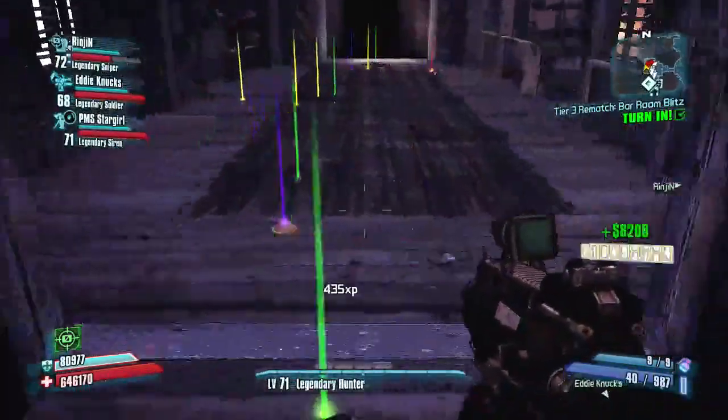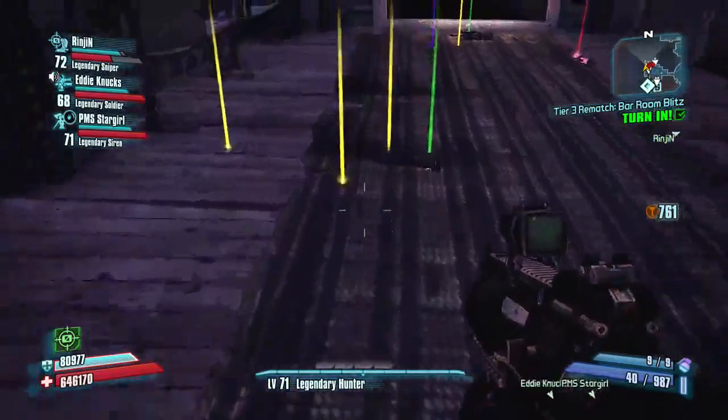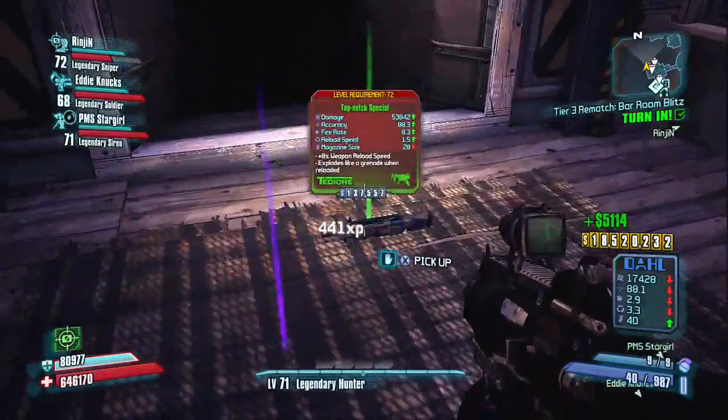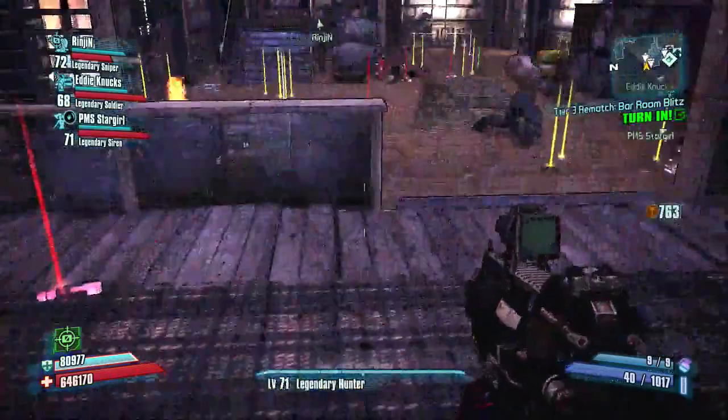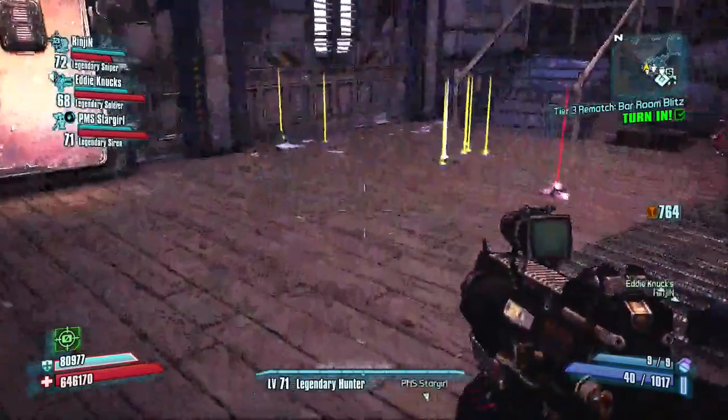It's the mission Tier 3 Rematch — you can see it on the top right of the screen — The Bar Room Blitz. This is found in Mr. Torg's Carnival of Carnage DLC. It's actually one of my favorites.